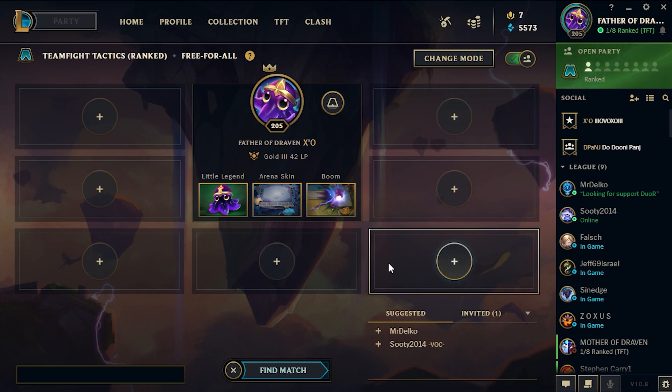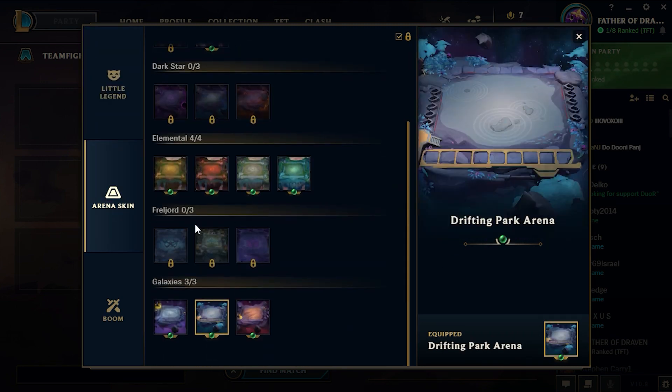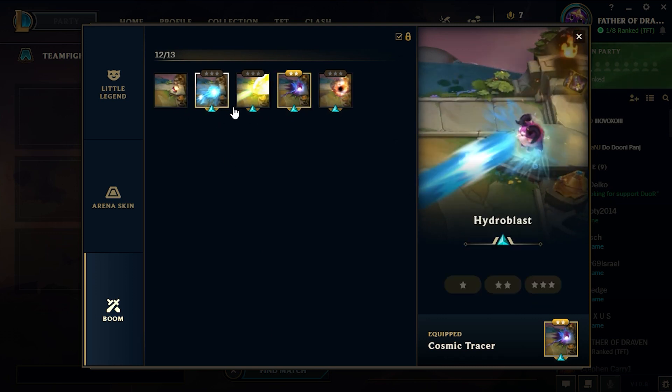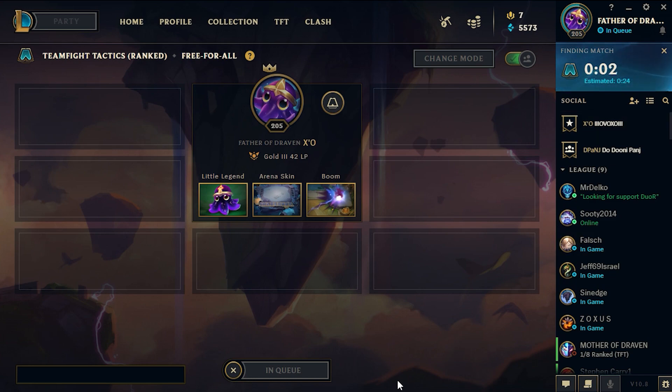You can add people into your group who you want to verse or play with. You can choose your Little Legends, your arena skins, and your Boom — your Booms are basically your little weapons that you can shoot when you deal damage.